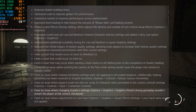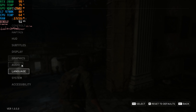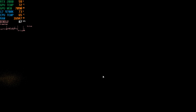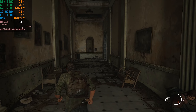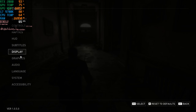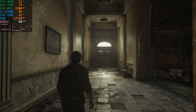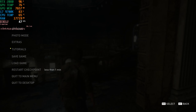Fixed an issue where changing graphic settings options during gameplay wouldn't restart the player at the correct checkpoint. Let's try switching to medium — it restarts to the checkpoint. Now switching back to high — plan restart again. It seems to be working correctly.